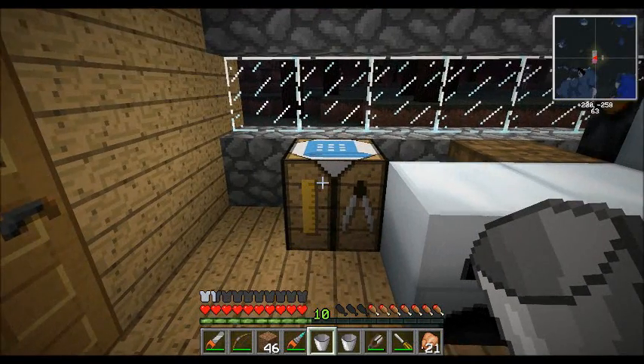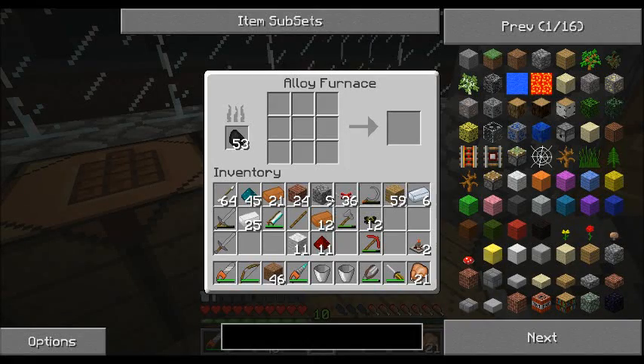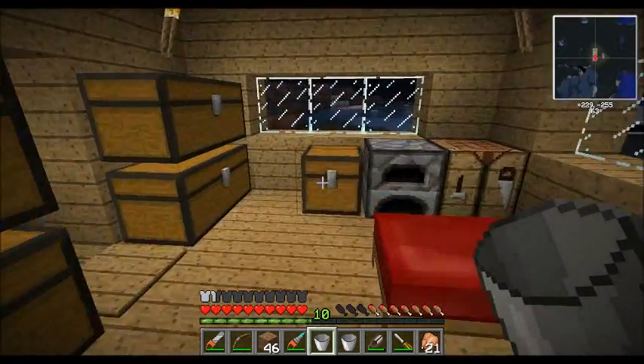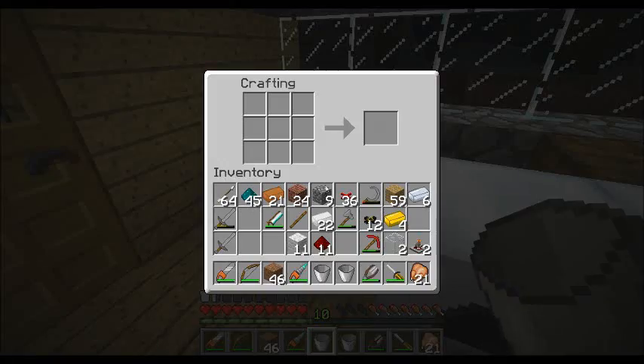Okay, so we made our red timing circuit and we're going to make our brass tubes. You make brass with the same ratio as bronze — three copper to one tin — but you do it in the alloy furnace. So let's get this and grab some glass. And we have our pneumatic tubes.